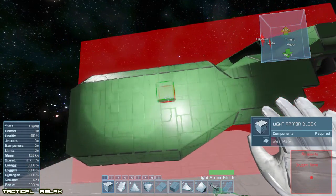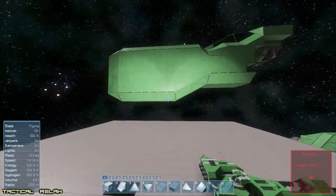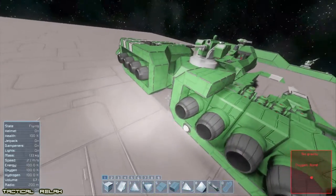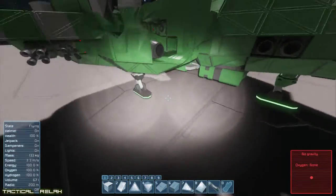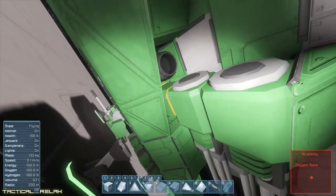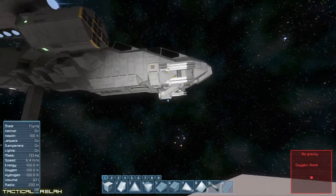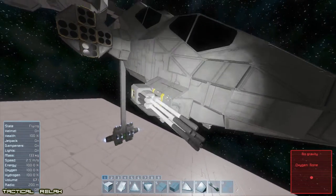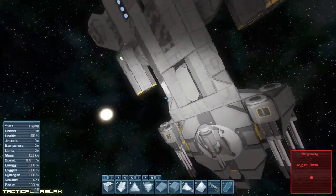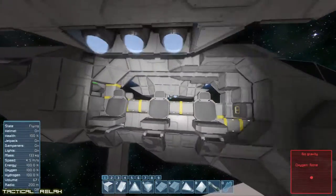I don't really intend to conveyor everything when I build a ship — it really depends. Reactors, definitely — they'll all be conveyed to each other. But if I've got wing-mounted machine guns, I really won't stress the effort. Here's the Hawker Hunter 2. She's got some conveyors here and there — these weapon pods are conveyed to the front system, but I'm pretty sure that's not conveyed to anything in the back, so that's not conveyed to the reactor system.